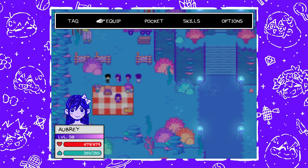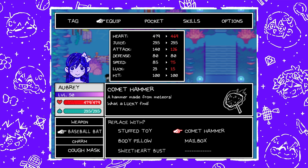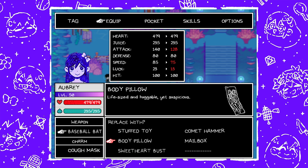Next, for Aubrey. The Stuffed Toy is her starting weapon — it's the stuffed toy that Omori gets her, so nothing too special. The Comet Hammer is next; it is found in the Junkyard by Glasses Ghost. I guess that means it increases luck. Body Pillow is next.